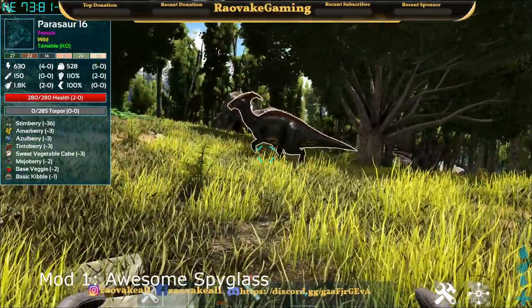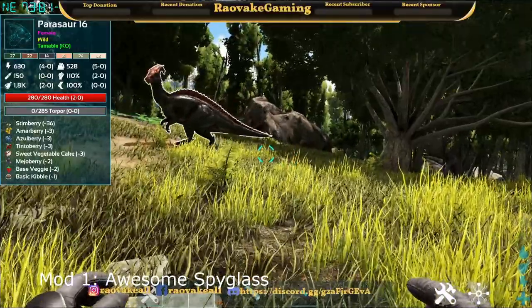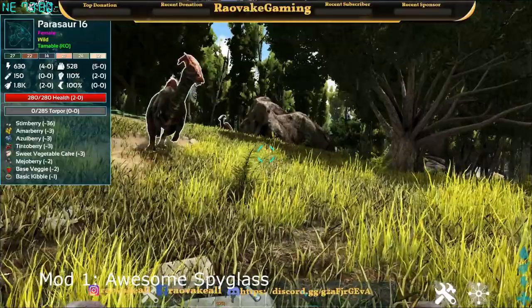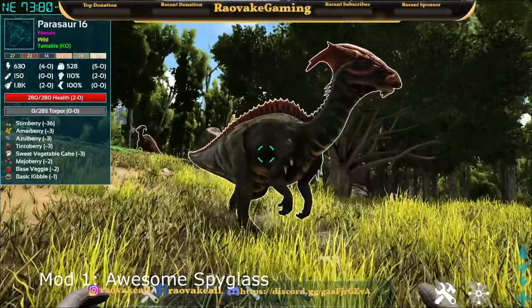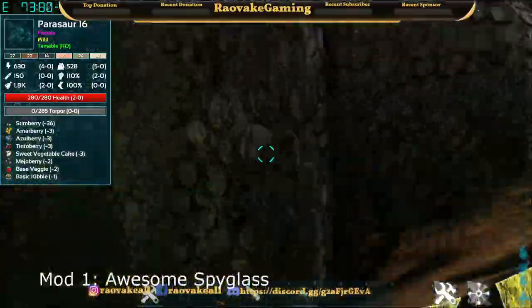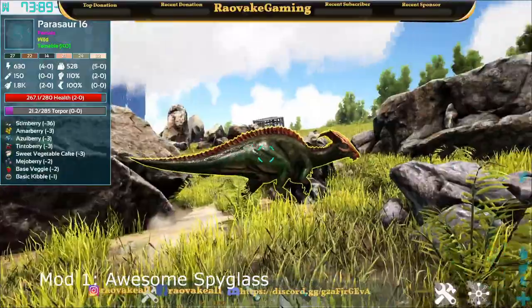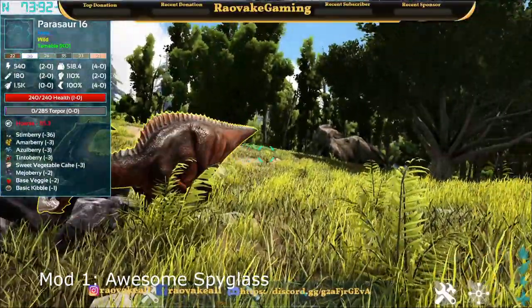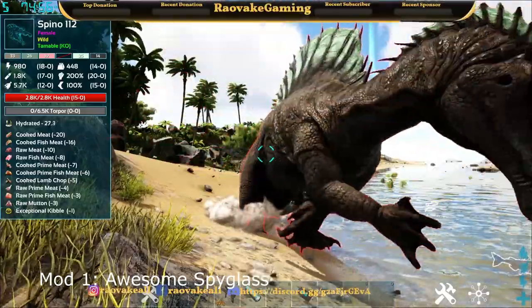The first mod on the list is Awesome Spyglass. This mod lets you find your creatures a whole lot easier than normal. It gives you an outline — a white outline when they're docile, yellow when they are fleeing, and red if creatures are hostile to you.